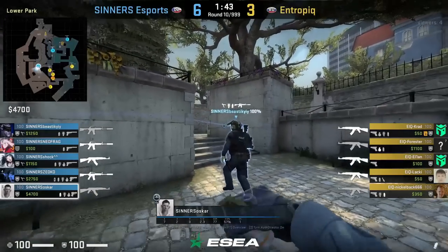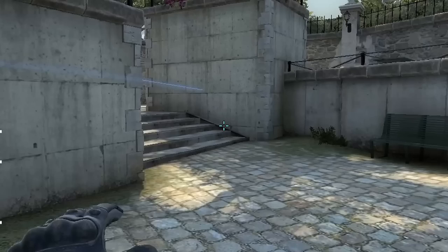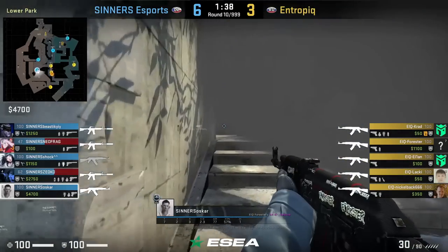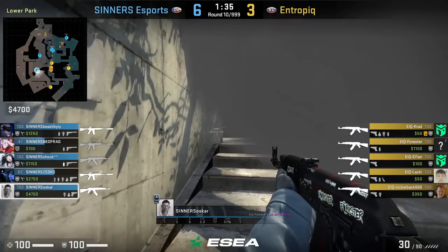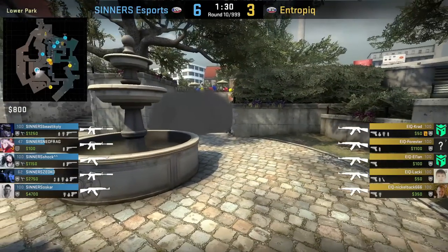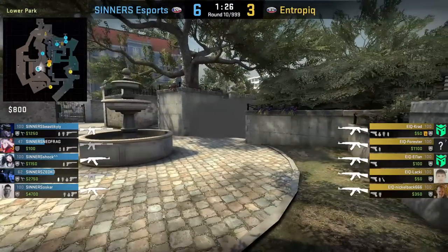Oscar throws a mid stairs one-way smoke: he aims as shown, then W and left click throw. The position doesn't really matter as it is a forgiving smoke. The smoke leaves a gap to the left where Oscar peeks towards fountain. From stairs you will see that mid is smoked off and you relay that to your team, but you might get caught off guard when pushing up and getting careless.